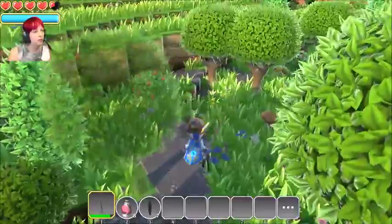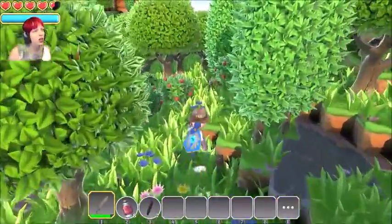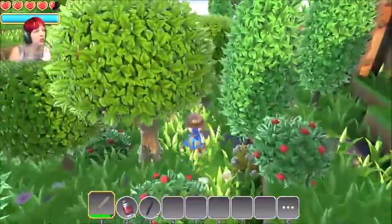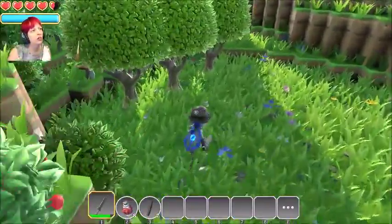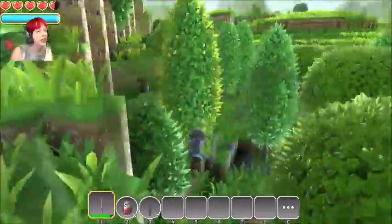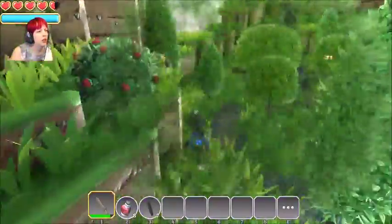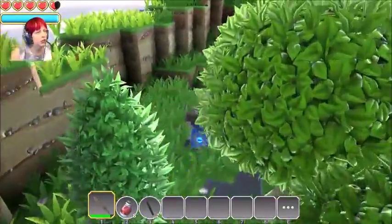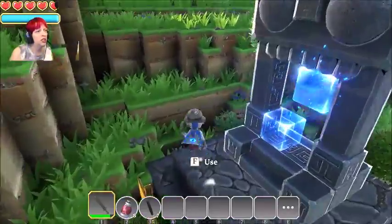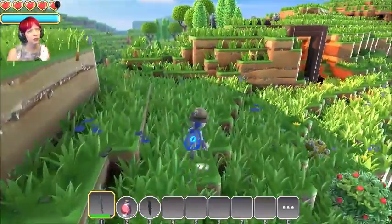Let's maneuver our way back — there are so many trees right here. Let's figure out how to get back. There's like a parrot thing up there. I think we can go this way and go back.